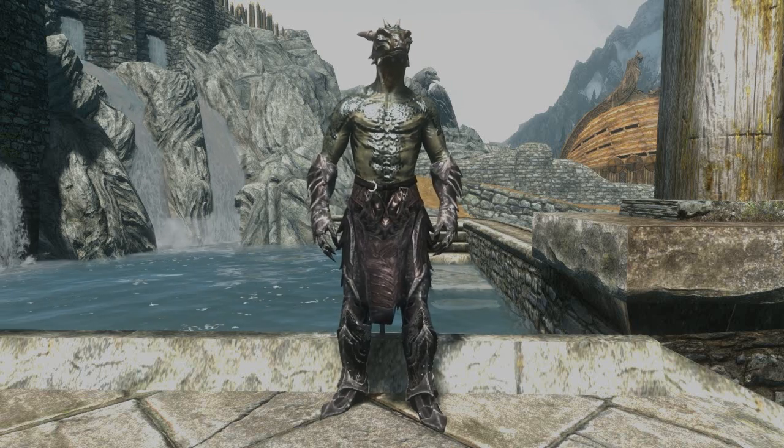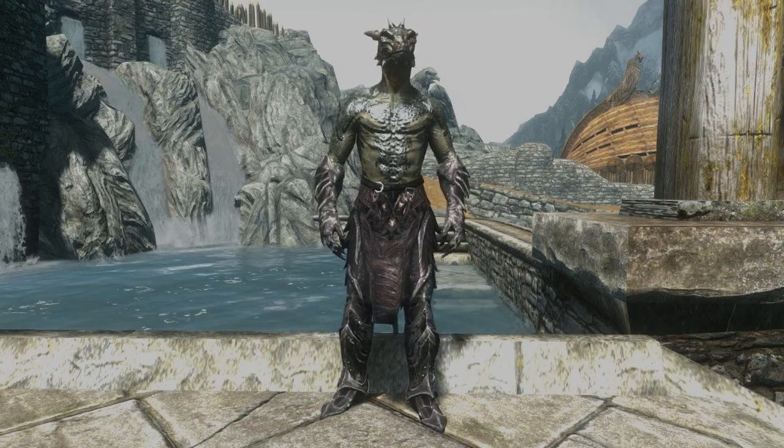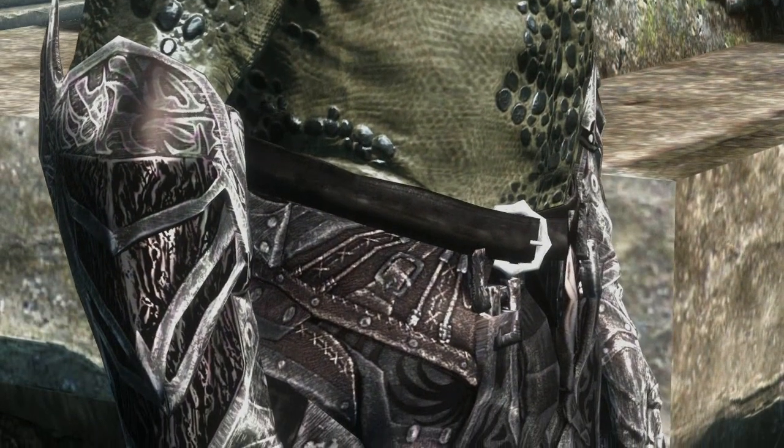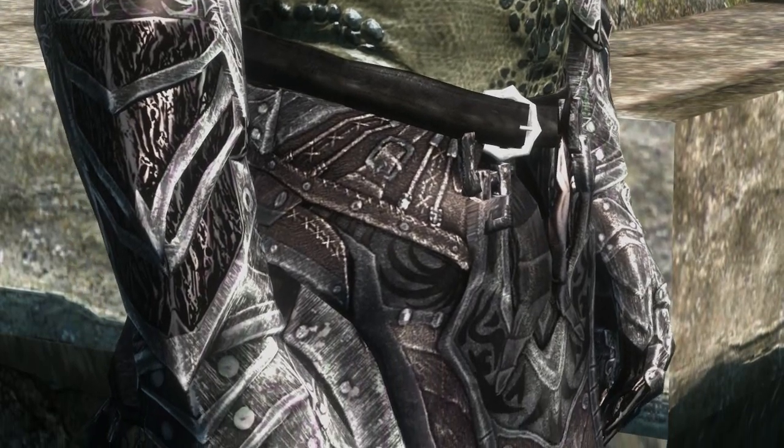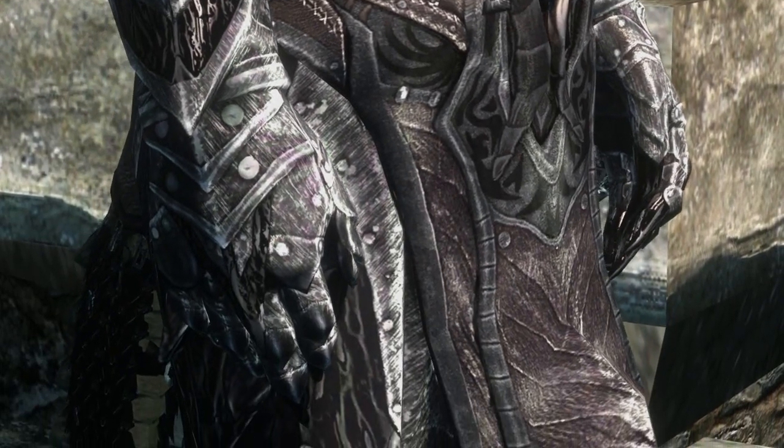The Argonian mercenary armor consists of four pieces: armor, boots, gauntlets, and most importantly, a tail armor piece. The addition of the tail piece is what makes this mod unique. There aren't really any other mods out there that cater specifically towards Argonians, so it's nice to see this armor set for anyone who plays as one.